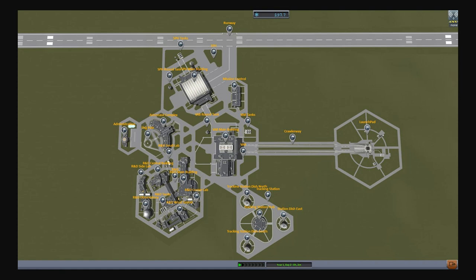In a new career save, you won't have access to every single mini biome that you see here. However, there is still a significant amount of science that you can collect just by visiting the runway, the launch pad, etc.